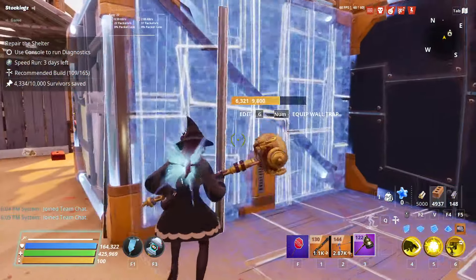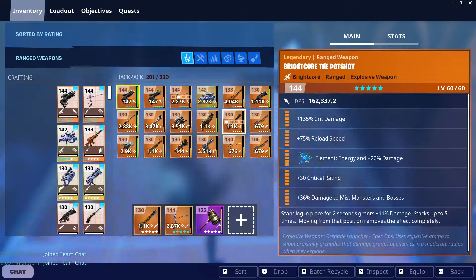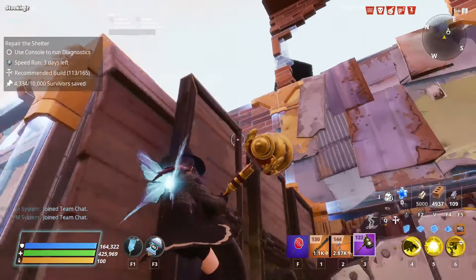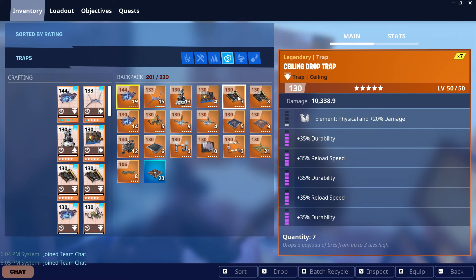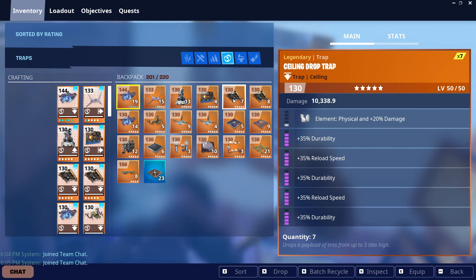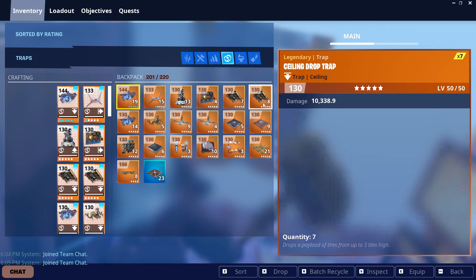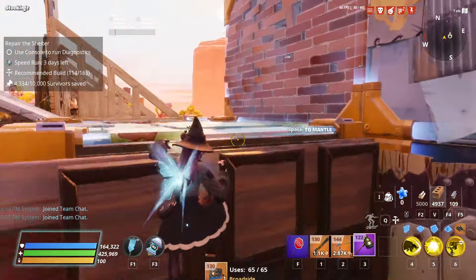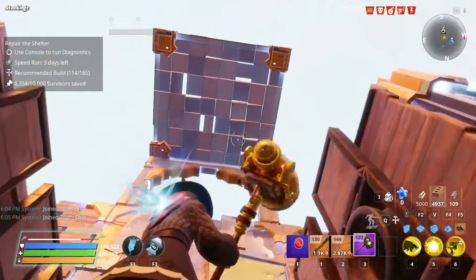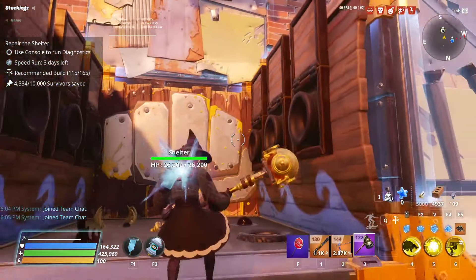Upgrade everything — broadsides, tar pit, wall launcher, tire trap. I have two tire traps: one is specifically for exploding death bomb missions to minimize damage to husks from their own explosions, and this one here is my general use one — good for damage and stalling because it has at least one reload perk and one durability perk. I'll use this general one.